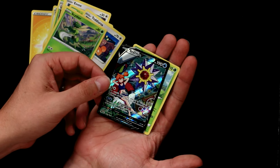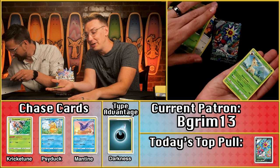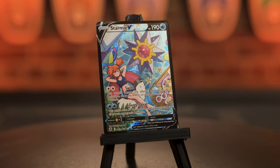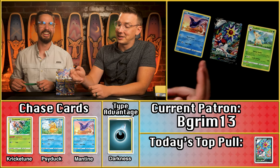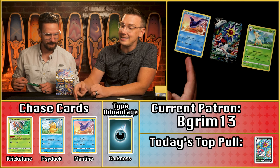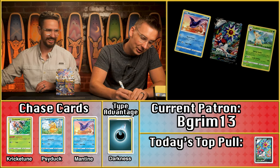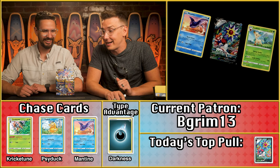That's Trainer Gallery number 13. We also have the Leafeon, no dark cards in the pack. The Starmie comes in at $36.17, which rounds up to 37 points. With the Starmie and additional points, that's 39 total — plus the two from last month — bringing Begrim's total to 41 overall. That is a commanding first place right out of the gates.